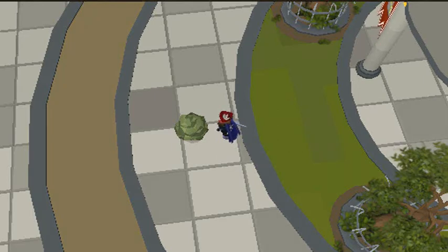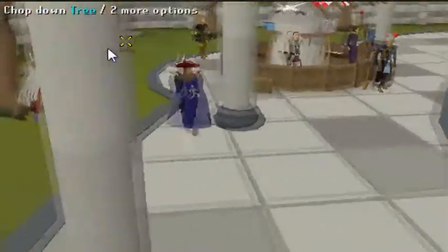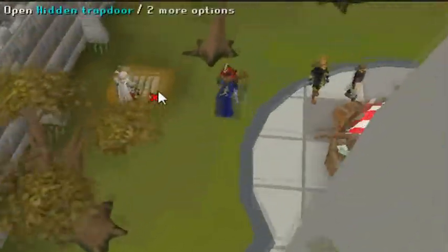Hi guys, in this video I'm going to show you how to get to the city Kellegrim. If you haven't been in Kellegrim before, you will have to use the main entrance the first time, but after that you can access it easily by using this crack door.